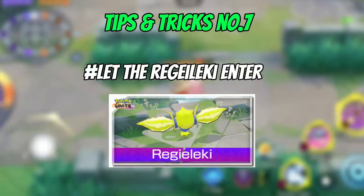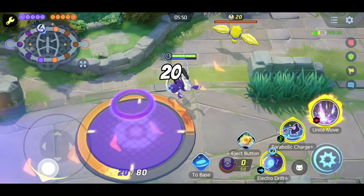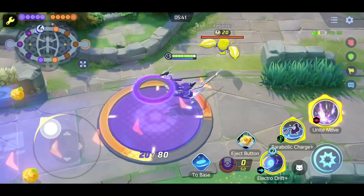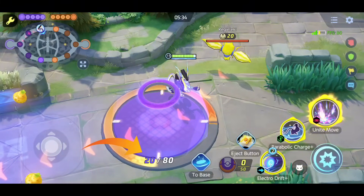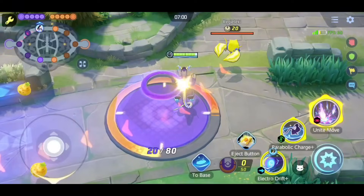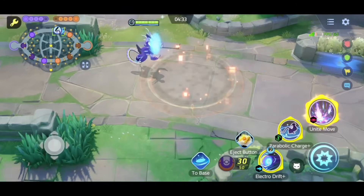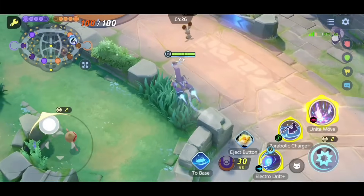Tips and tricks number 7: let the Wigglytuff enter the goal zone. When your goal zone has 20 or fewer score remaining to be dunked, let Wigglytuff enter the goal zone so that Wigglytuff can automatically destroy it. Because if Wigglytuff destroys the goal zone, the overdunk will be very little or zero. As you can see in this clip, there are only 20 points left to be dunked — if I let Wigglytuff enter right now, it will totally destroy it and the overdunk will be zero. Likewise, when you destroy the enemy goal zone, make sure to do it before Wigglytuff enters, or your overdunk score will be very low.